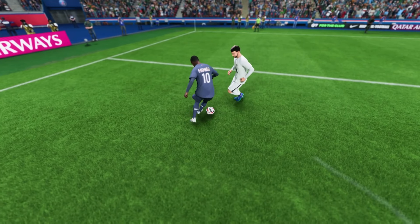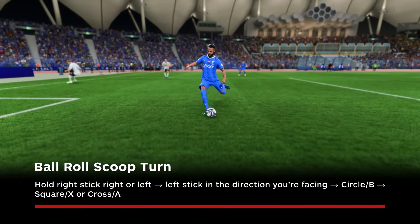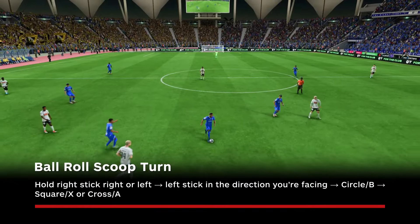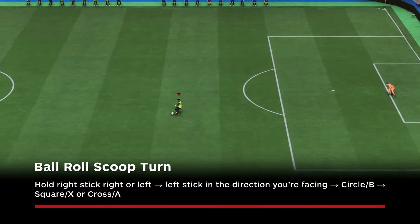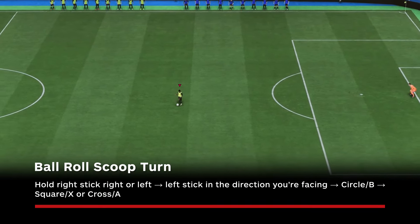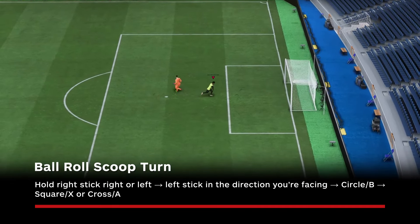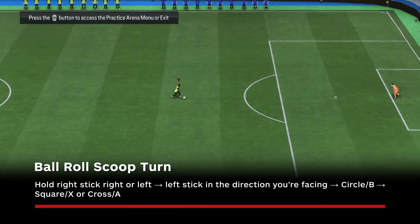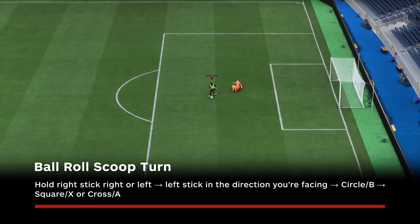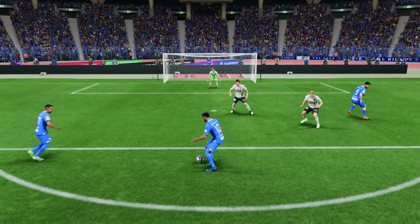Of course it's not all about the new hotness — there are still several old skills that are very effective. For five-star skillers, the ball roll scoop turn continues to be one of the most meta moves in FC 25, though it takes some practice if you didn't master it last year. First perform a ball roll by holding the right stick to the right or left of your player — and note that the ball roll itself is a great two-star skill for stuttering opponents or finding space for a shot. Once you've performed a ball roll, press the left stick in the direction your player is facing and perform a fake shot by pressing circle/B and then either square/X or cross/A. You need to be fast to pull it off, but it's very effective once you get it down.